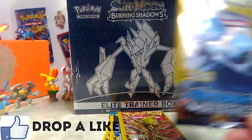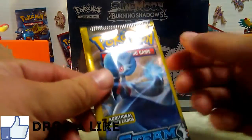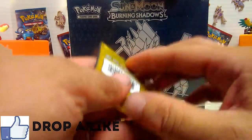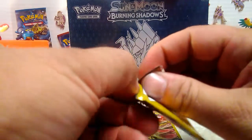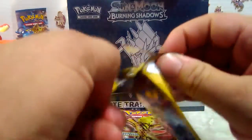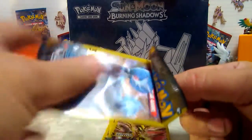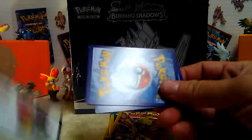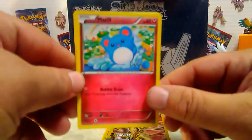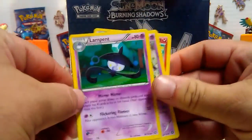Let's see what we get from Steam Siege. That's Gardevoir on the Steam Siege pack, I think - I was just going to say that. We got Morell, Needle King, and Lampent.